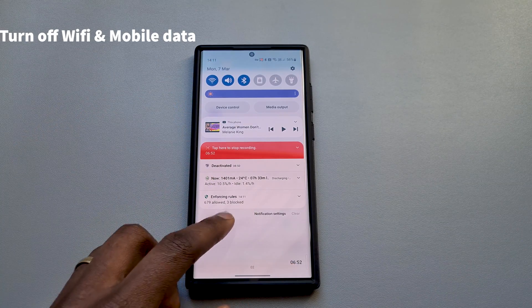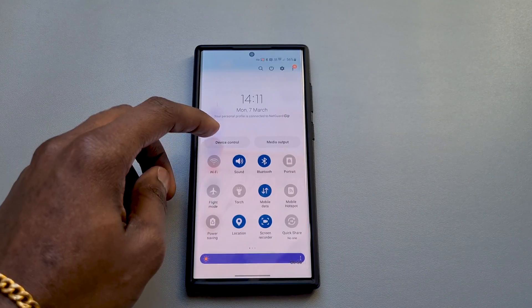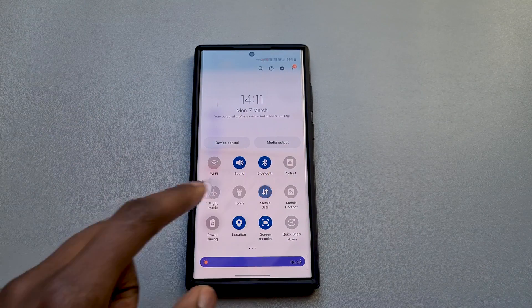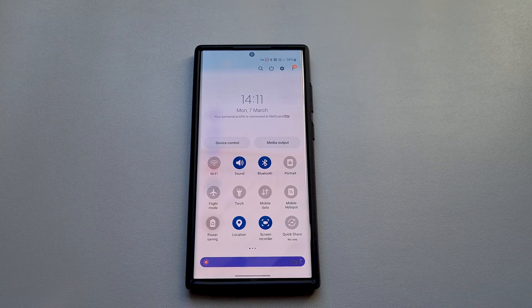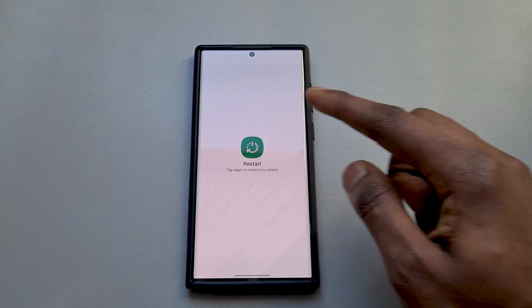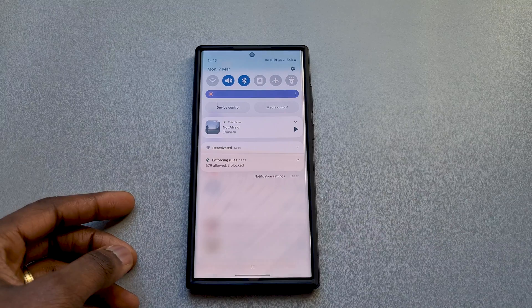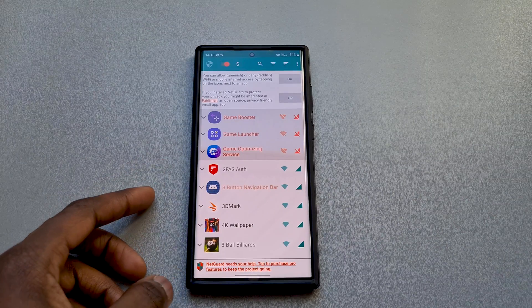Once this is done, turn off your Wi-Fi and mobile data and restart your phone. The reason you do this before restarting is to prevent these apps from quickly reconnecting to the internet before NetGuard kicks in. When your device comes back on, check to make sure NetGuard is turned on and active before you connect your phone to the internet.